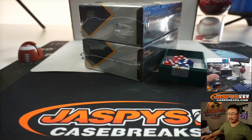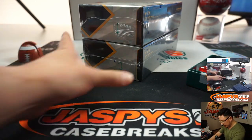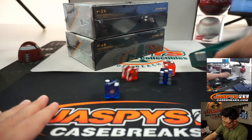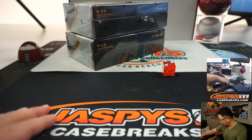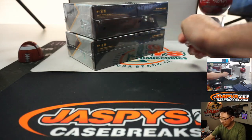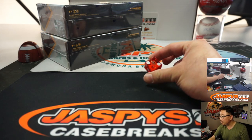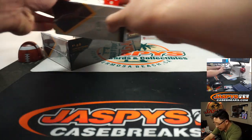Now first we got to select the box. Got box one and three left. We'll select the box. One, two, three for the top box; four, five, six for the bottom box. And it's going to be two, so we're going to do the top box right here.